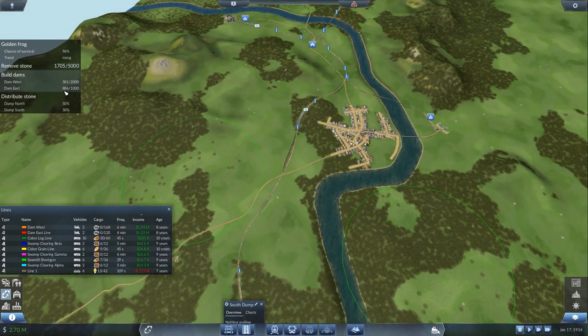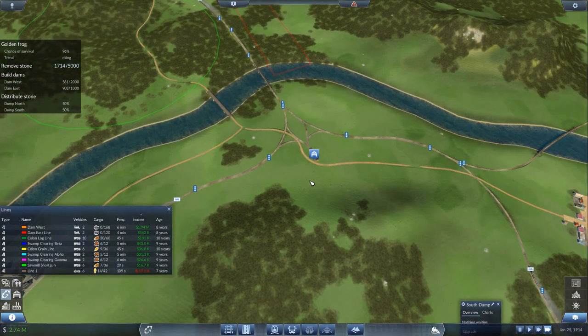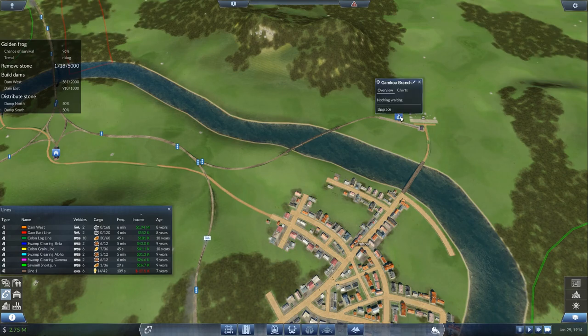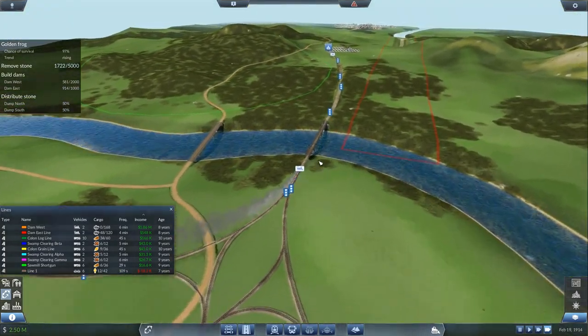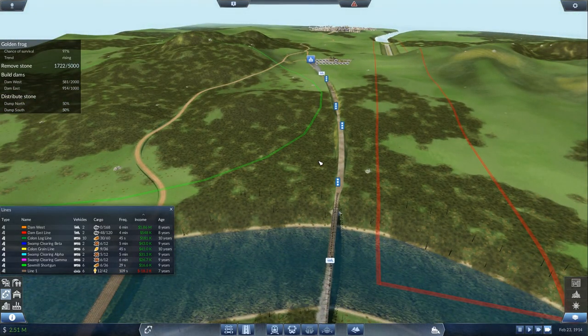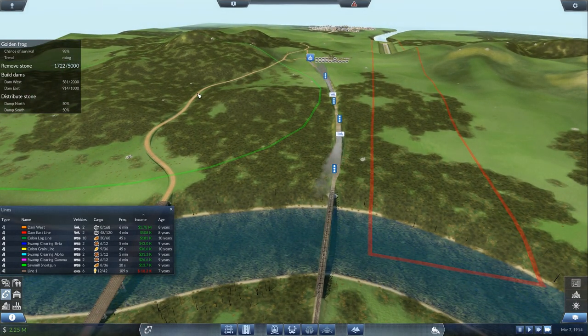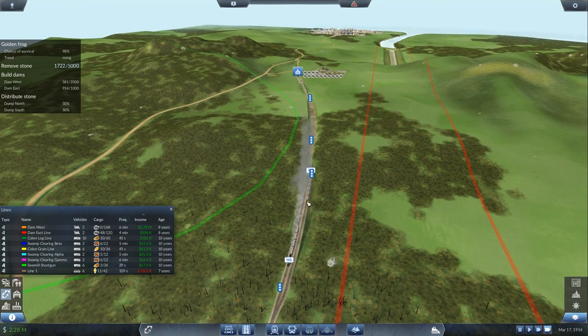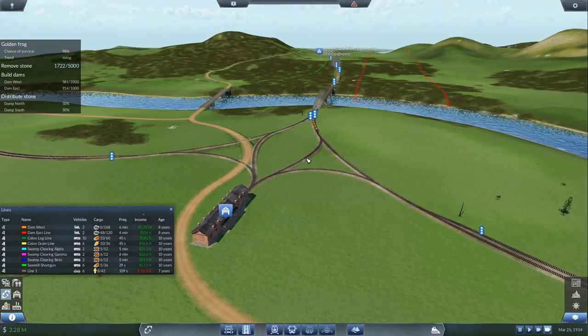As soon as we hit a thousand at Dam East, we're going to have to start hauling that stone to the north and south dump locations. Supposedly we're not supposed to overfill one or the other, so we're going to try to keep it around 50-50 as best as possible. The Golden Frog chance of survival is at 98%! Congratulations, Golden Frog — you're going to live. You're not going to be rich and famous, but you're going to live.